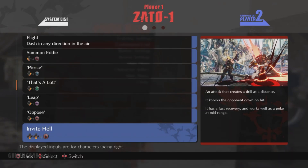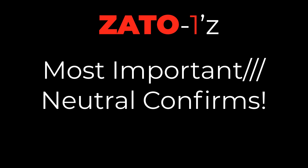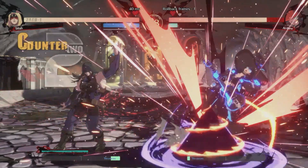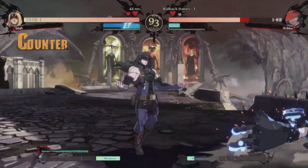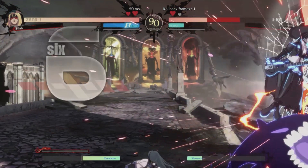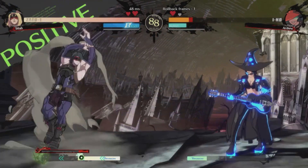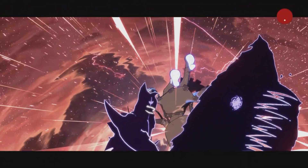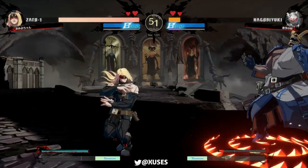Next is Invite to Hell. Down down heavy slash will invite your opponent straight to hell. Down slash into Invite to Hell is the first confirm I'm going to go over because I feel like it's the most important confirm. After hundreds of hours of studying pro Zato mains, I've found this is the secret unspoken confirm that seems to glue their whole pressure game together. If you're looking for a way to lock up your opponents longer than a felony gun charge, this is the confirm for you. Down slash into Invite to Hell is the glue to Zato's pressure game.